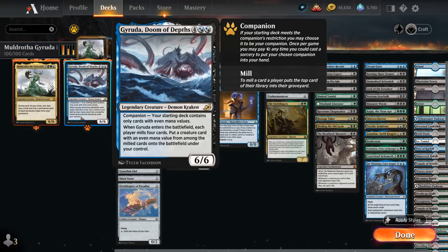Our starting deck can only contain cards with even mana values, so our deck is filled with 2-drops, 4-drops, 6-drops, and even a couple 8 and 10-drops to top off our curve. We pay 3 mana to move Geruda from the companion zone to our hand, then cast it for 6 mana as a 6/6 Demon Kraken. When it enters the battlefield, each player mills 4 cards, and we get to put a creature card with an even mana value from among the milled cards onto the battlefield under our control — so for the most part it's going to be a creature from our graveyard, and every now and then the opponent might mill something better.